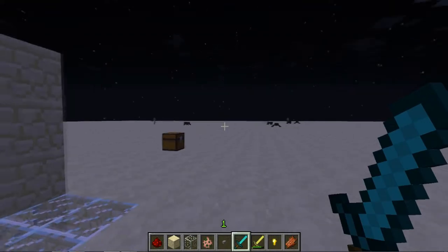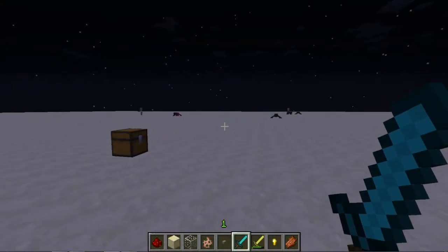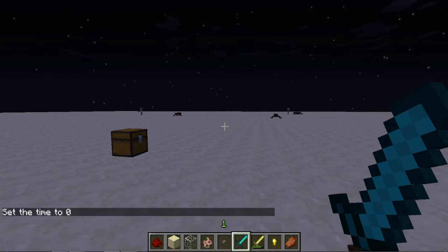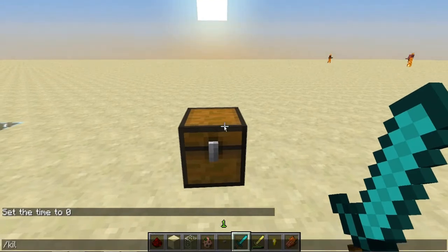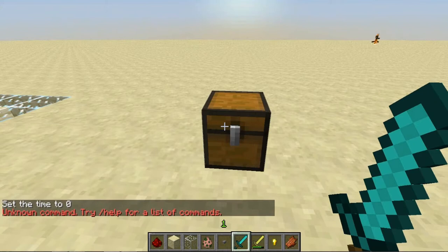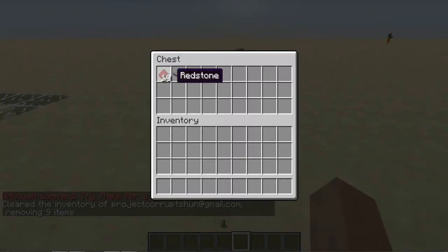Let's get on with how to build this. What you will need is ten pieces of redstone, your doors, and two pressure plates.